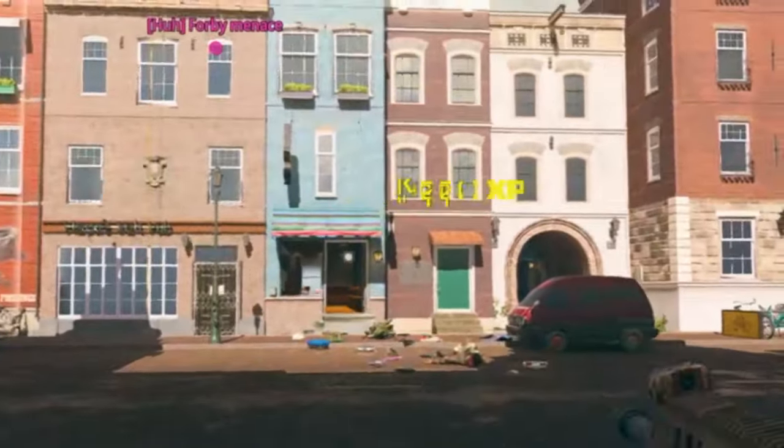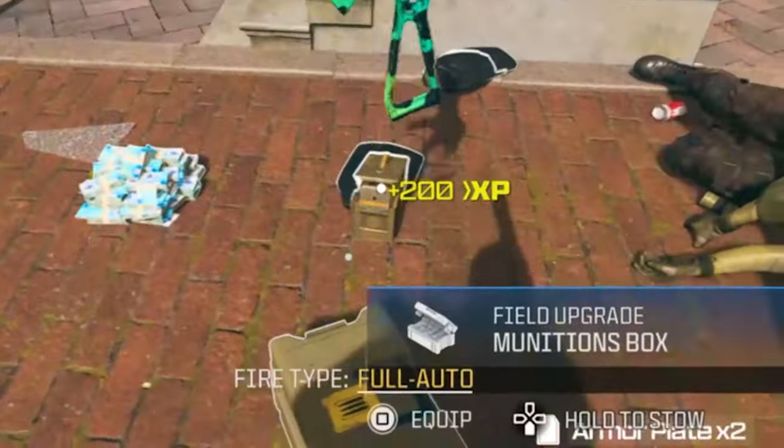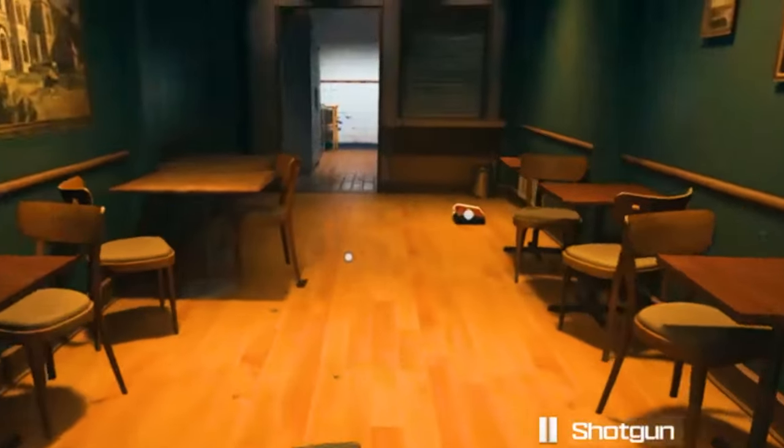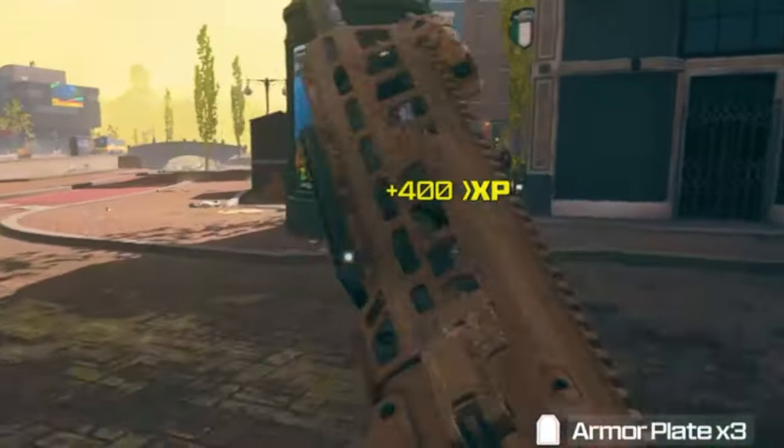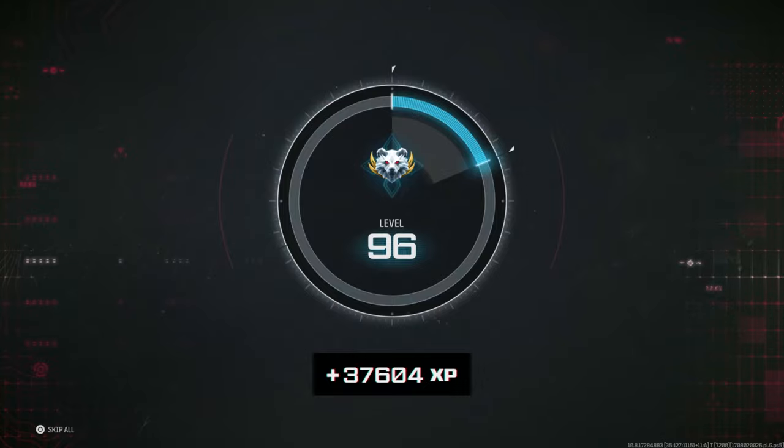Every time you throw decoys at an enemy, you're going to get 200 XP. With a double XP token, you're going to get 400 XP. So every time you run out of decoys, refill with the ammo box and keep throwing them at enemies. Do this for the entire game and you're going to get stacks and stacks of XP just for throwing decoys.